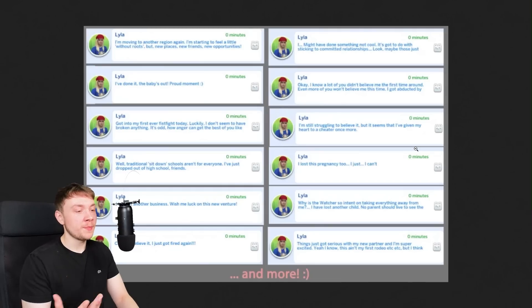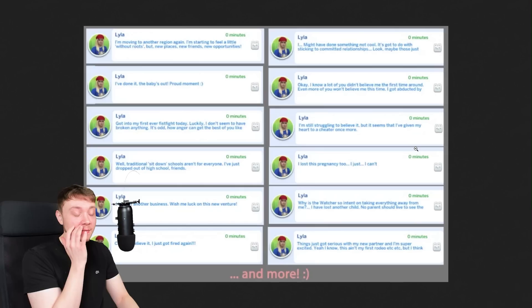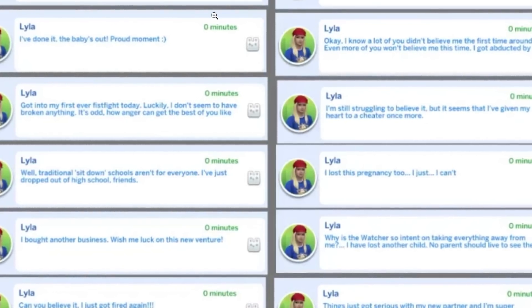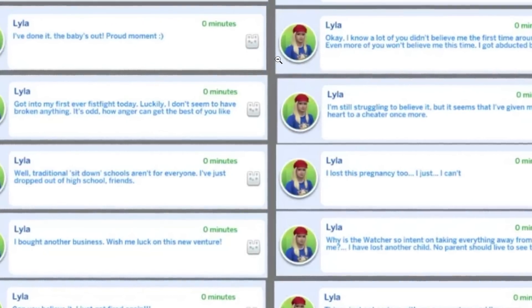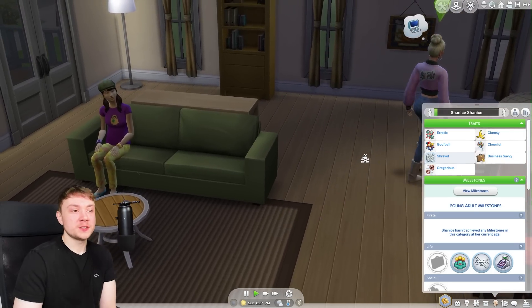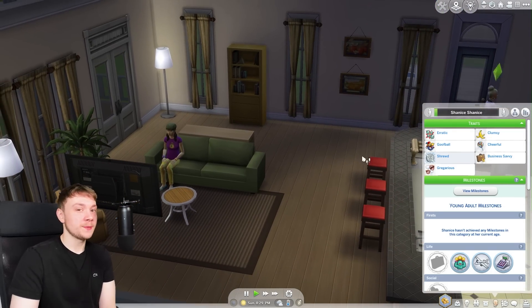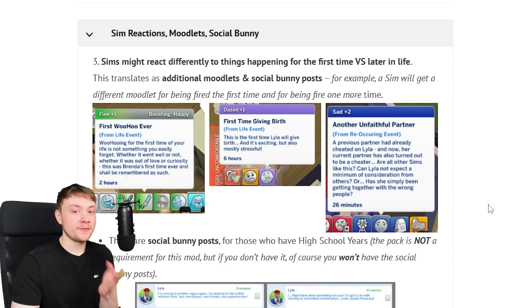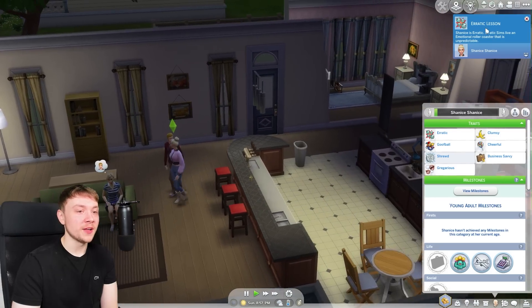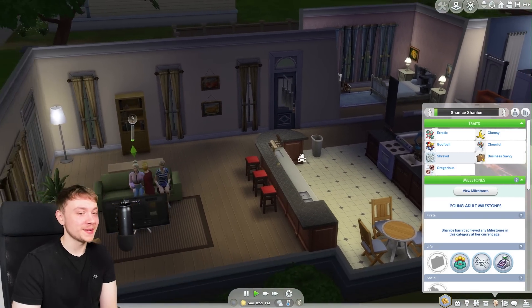Another thing this mod comes with is social bunny posts. When you've completed a milestone it sends out special milestone social bunny messages, which adds to the immersion — if you own High School Years, that is. The pack also comes with additional moodlets based on existing milestones. For example, if a sim gets cheated on the first time it will cause a negative moodlet, but if they get cheated on a second time they get a different milestone with a different moodlet — 'Another Unfaithful Partner' — which feels more appropriate.